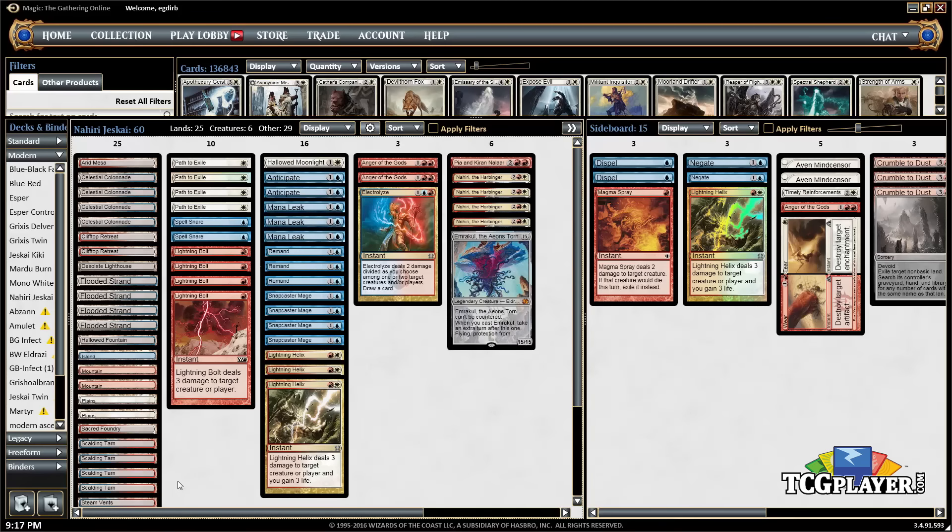We've seen a little bit of an uptick in burn and Zoo variants, so Lightning Helix is really good against those decks — three copies of that. We already talked about Snapcaster Mage, but it's a four-of. It's a creature you can win the game with, whether through Snapcaster Mage itself or Snapcaster Mage plus Lightning Bolt shenanigans. Being a solid flash creature works out well.